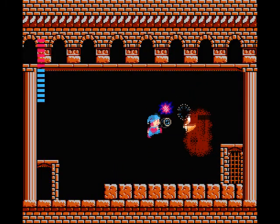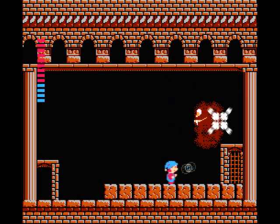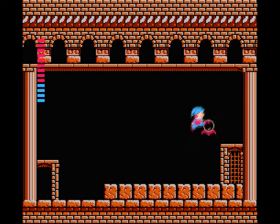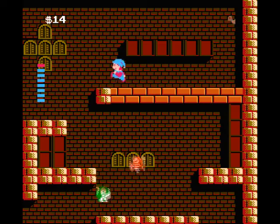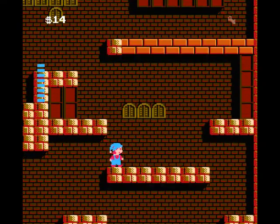Crystal Balls are dropped by each of the seven demon monsters in the castle. Obtaining these has the immediate effect of increasing the range of your bubble attacks, as well as triggering event flags which are required to complete the game. Hearts do exactly what you expect them to do — they restore one hit point of health and are dropped by enemies randomly.